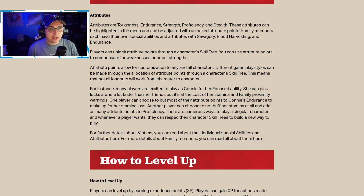These are going to be very effective, and these will be where you want to strategize with your friends through voice and communication. Now let's talk about attributes. Attributes are toughness, endurance, strength, proficiency, and stealth — your core stats. Anyone who's played any sort of RPG before will be very familiar with these. They look very similar to a 2K character build for anyone who's played NBA 2K. These attributes can be adjusted with unlocked attribute points.